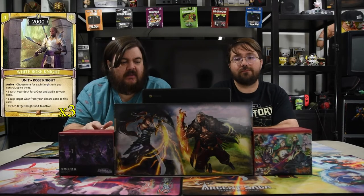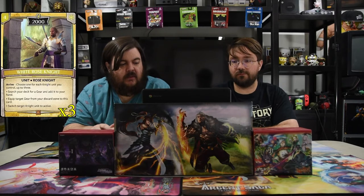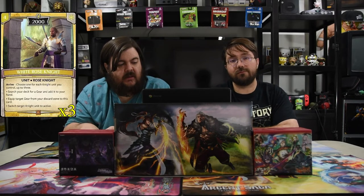Next is the White Rose Knight — four mana for a 2000. Choose up to one effect for each knight you control, up to three: search your deck for a gear and add it to your hand; equip a target gear from discard to this card; or switch a target knight unit to active. You want to make sure you've attacked with at least one unit or have a unit tapped, and then untap it with this. He can do a lot for you.